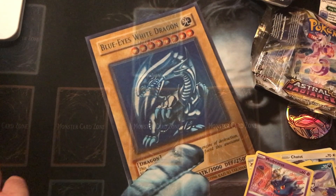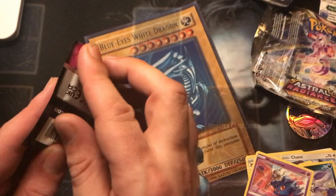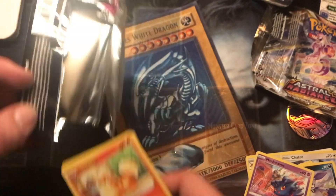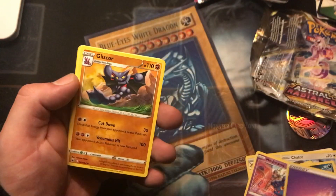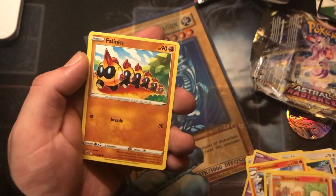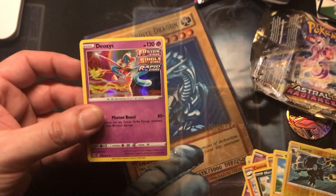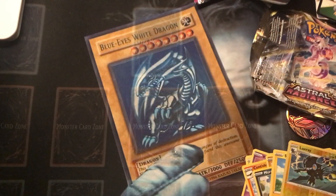So we will open up the Fusion Strike next. If we can pull that Gengar, we're laughing — we are absolutely laughing. That is the pull from the set for me, and quite a few other people have that down as their chase card. Psychic Energy, Gliscor, Centiscorch, Sliggoo, Growlithe, Phanpy, Morpeko, Sneasel. Shinks Luxury Ball in the Reverse Holo slot, and Deoxys — it's a holo, we'll sleeve it up.